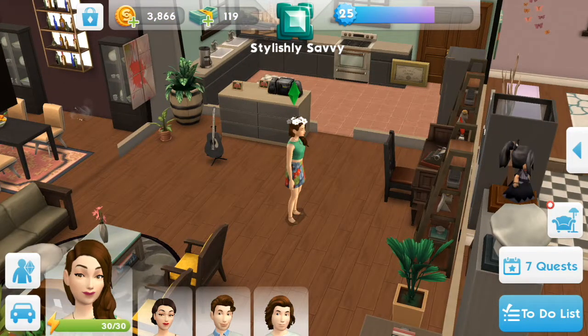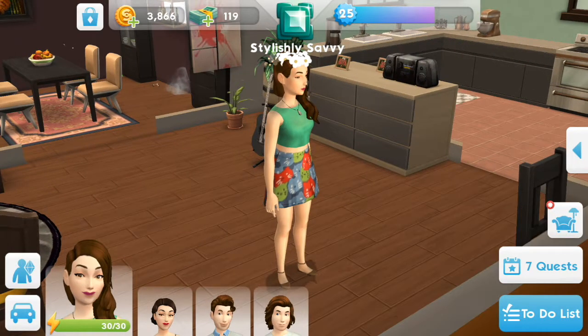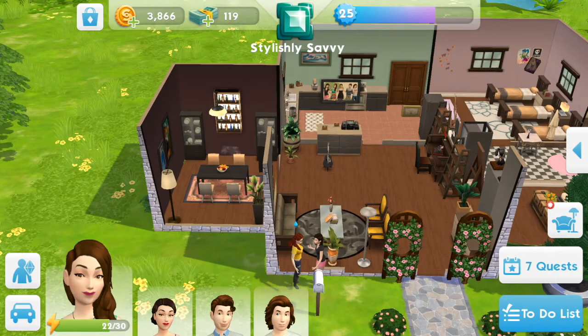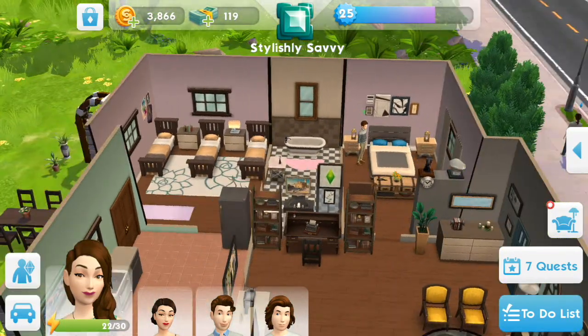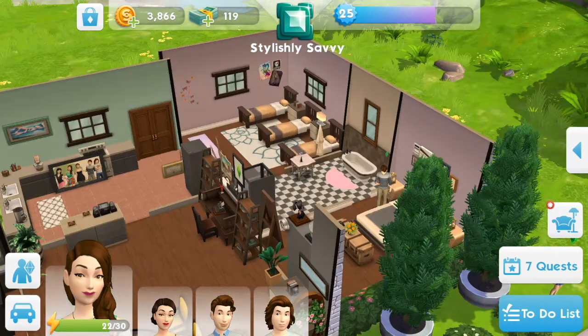You can only wear one crafted item at a time. I'm switching her to a different item I've made and now she has this flower crown on, which is kind of cute. It gives her a creativity boost — at least I know what that's doing — but she doesn't actually do anything that needs a creativity boost. I'm just not as into these stat boost items. Other players might like this tactical element, but I prefer just choosing an item because I like it. I have the same issue with furniture — why do I need to choose a couch or bed because it gives more energy? I just want to choose the one I like.